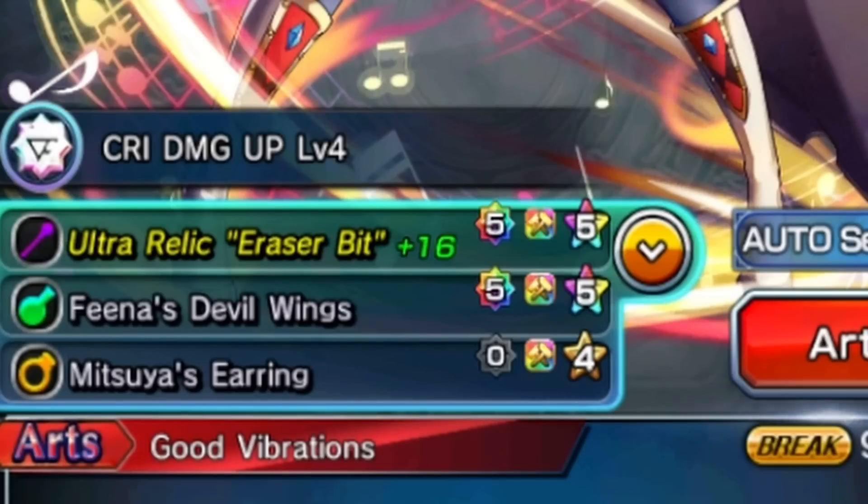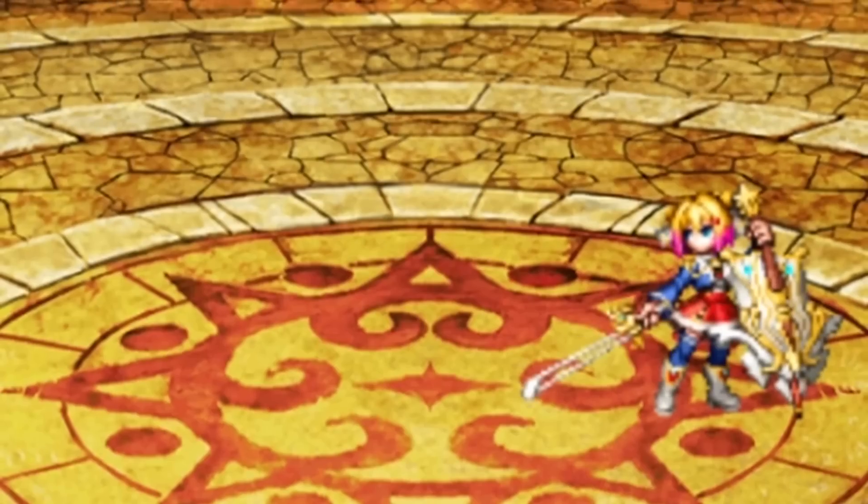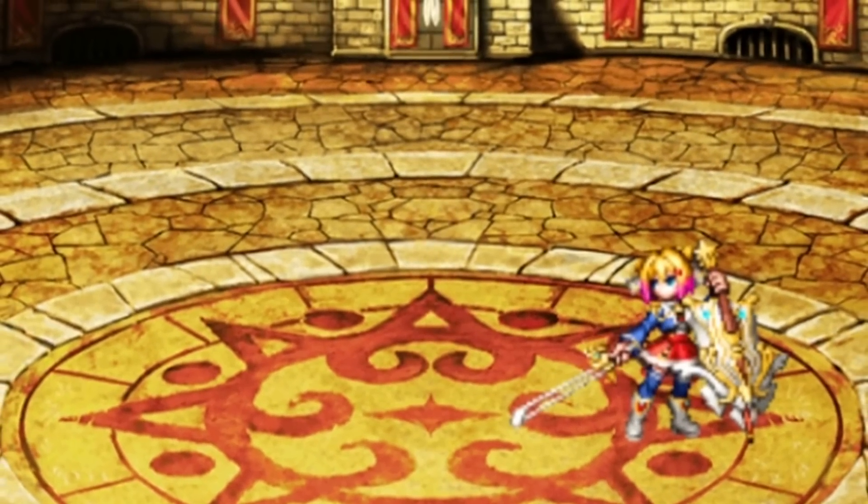And as for the crests you're going to be running on this girl, you're looking at attack up, crit damage, promise of the funeral God, and art gauge up. And as with every showcase, we've got to look at the animations.